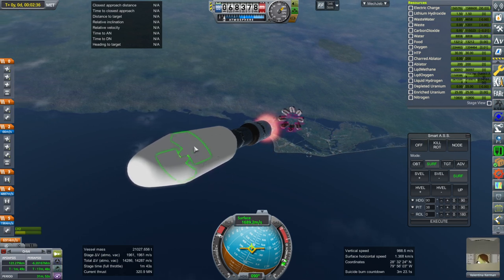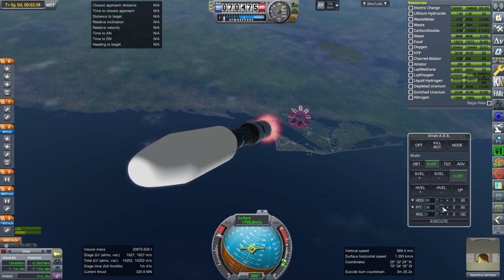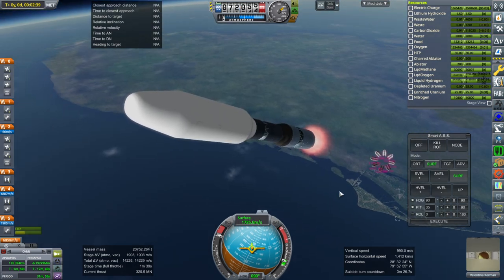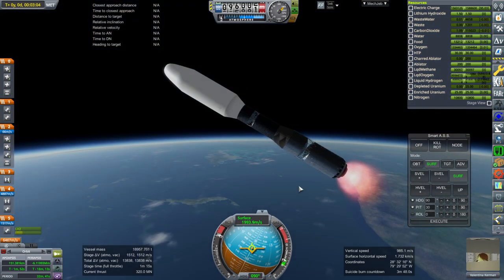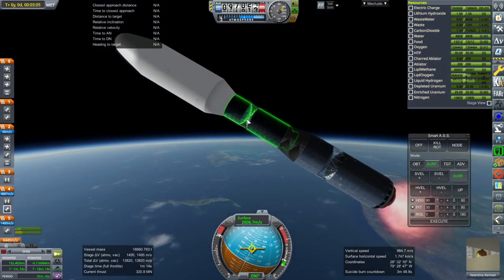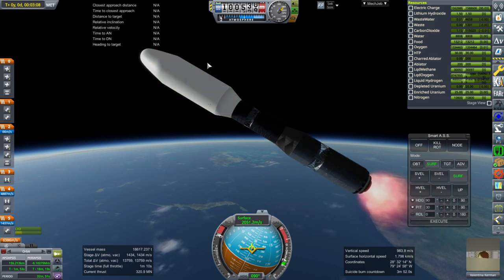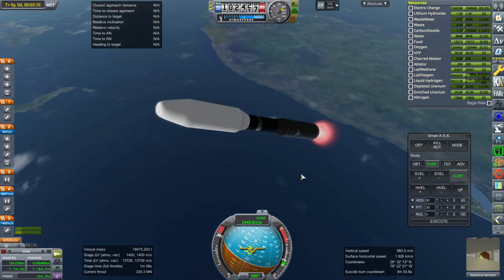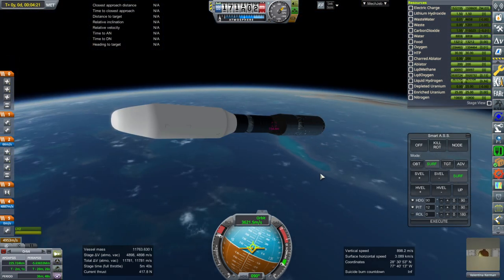We are not going to be separating the fairings until way later — we're going to take our time on that, because I'm pretty sure it'll explode everything if I try to do it before we get to orbit. Just to give you an idea: the diameter of this stage is 24 meters, the diameter of the next stage is 32 meters. The fairing diameter is a little bit over 32 meters. Core stage is done — separation and ignition.